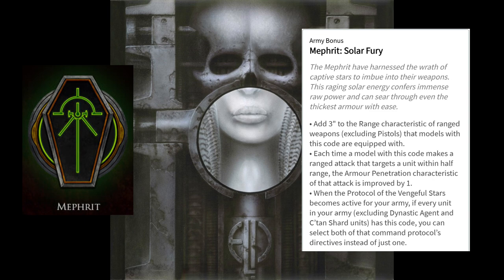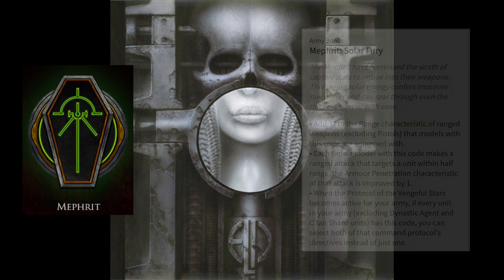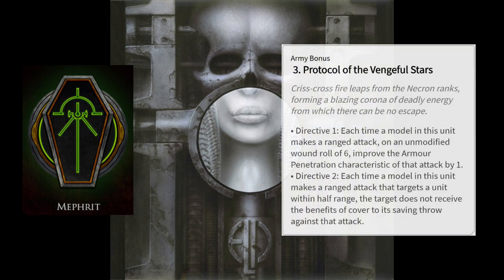With that tangent out of the way, the bonus for Mephrit is that when Protocol of the Vengeful Stars comes up, you can select both directives instead of one, as long as your army is made up of the Mephrit dynastic code. This excludes dynastic agents and special shards so you aren't punished for including those at all. Vengeful Stars is a shooting-based protocol: Directive 1 gives your unmodified ranged rolls of six an additional AP, while Directive 2 lets you ignore the cover bonus to armor saves if you're within half range while shooting.